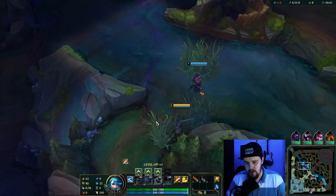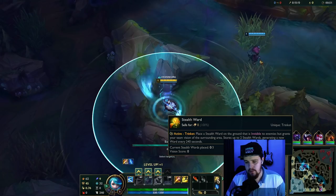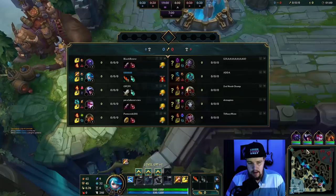Smite-wise, I'm against a bunch of melee champions so I'm gonna go red smite. You can also go blue smite if you're against more ranged champions, to help with sticking potential. If they have a lot of ways to kite you, blue smite helps. But if they're melee, red smite is better for overall fight potential.